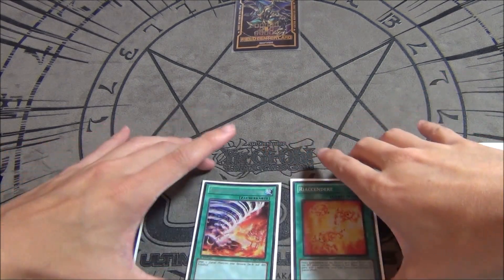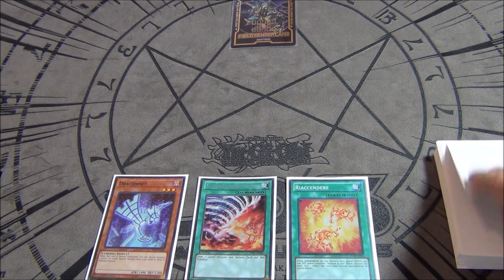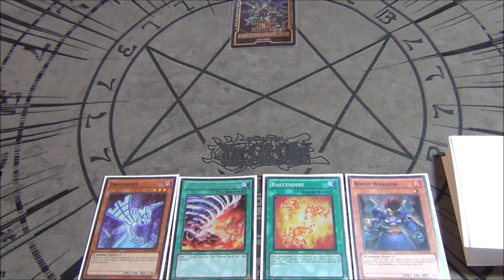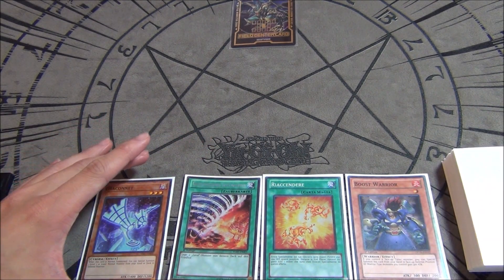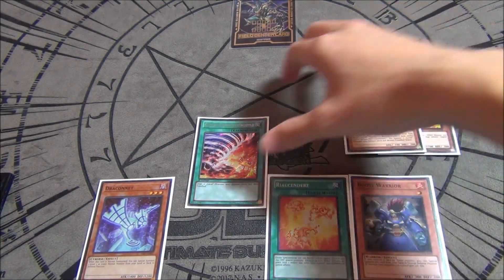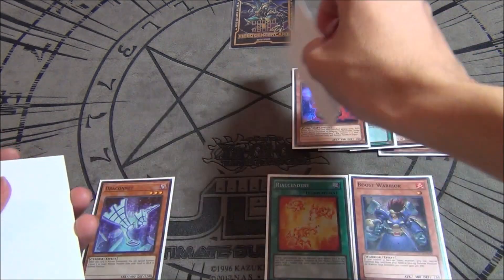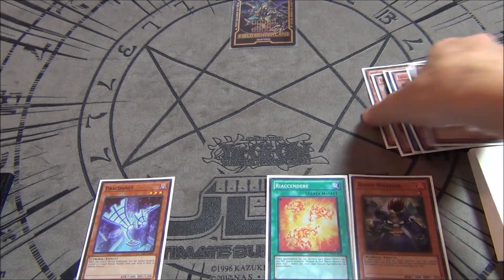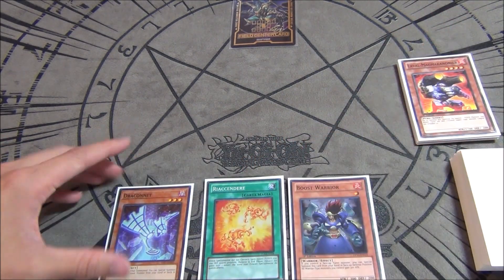Now for the combo portion. It's essentially a three-card combo, but to make Quasar you also need to draw Boost Warrior, so I'll add it to my hand to successfully demonstrate Shooting Quasar. First, activate Molten Conduction Field — it sends Laval Cannoneer and Laval Volcano Handmaiden to the graveyard. Handmaiden's effect triggers, sending another Handmaiden, which triggers again sending another Handmaiden, which then sends another Cannoneer. You've now thinned your deck by five cards — that's the ideal Molten Conduction Field resolution.